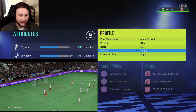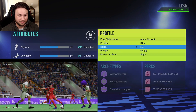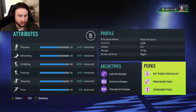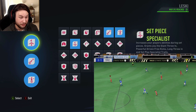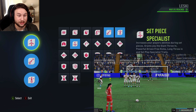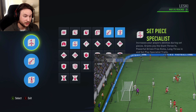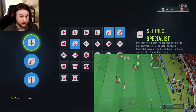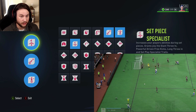The set piece specialist gives you the giant throwing and long throwing trait, and it can be pretty deadly offensively. We are in the CAM position. I decided to go 5'4", 99 pounds — very short and light. You can go 5'3" if you want, but at 5'4" you'll have the exact same stats and be an inch taller. Going short and skinny increases overall quickness, acceleration, agility, and dribbling. Preferred foot does not matter. The set piece specialist also grants the powerful driven free kick, which adds shot power to free kicks. When taking a free kick, the cursor will stay exactly where you point it and won't drift — it also works for corners, helping you get more assists.